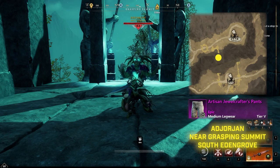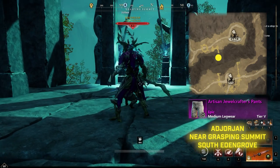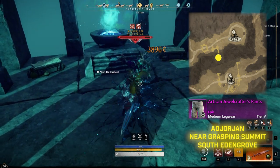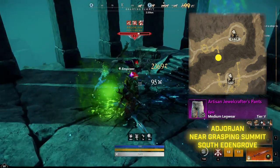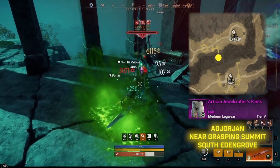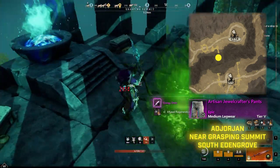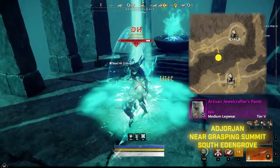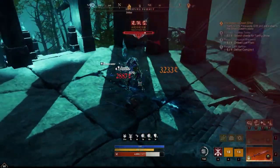The next piece is the Jewel Crafter's Pants, obtained from Georgian. Georgian is an angry earth located in Eden Grove, just south of the Stained Bluffs. Not hard to fight at all — definitely a soloable mob. The spawn timer is not terrible, so this is another one that is super simple to repeat, and you should be able to get the Jewel Crafter Pants fairly quickly and easily.